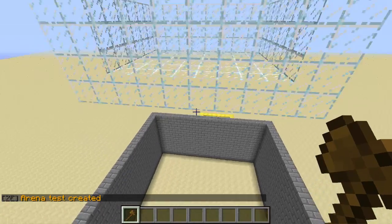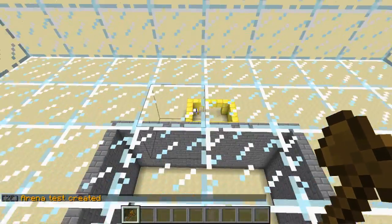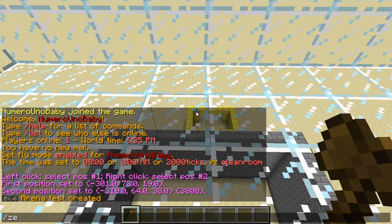Once that's ready, go into your lobby and set the spawn for your lobby. Type /ce set lobby and then type your arena name. I called mine 'test', so I'm going to type 'test'.